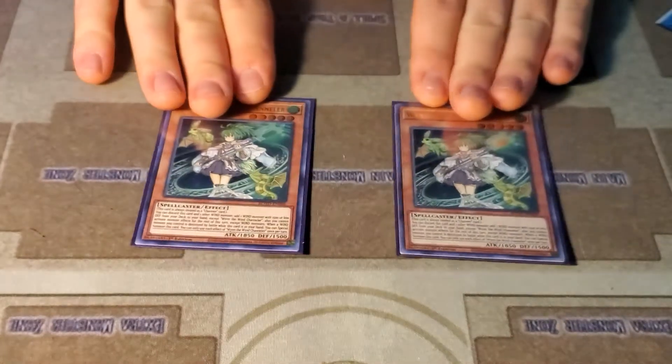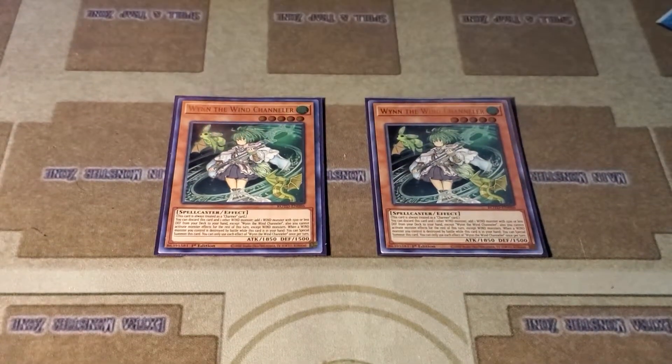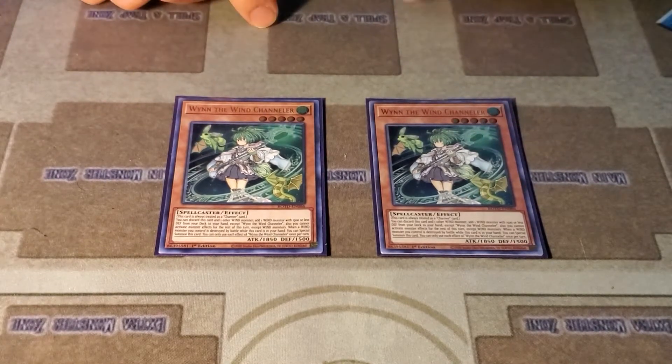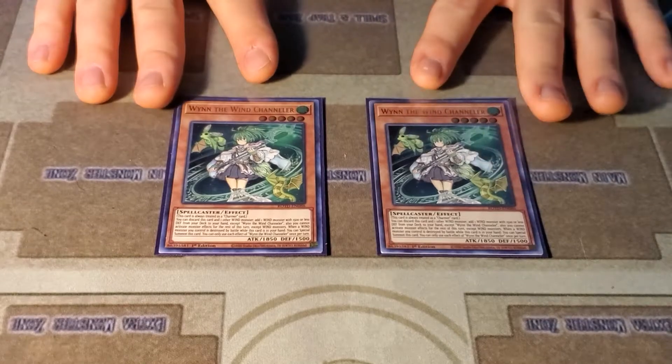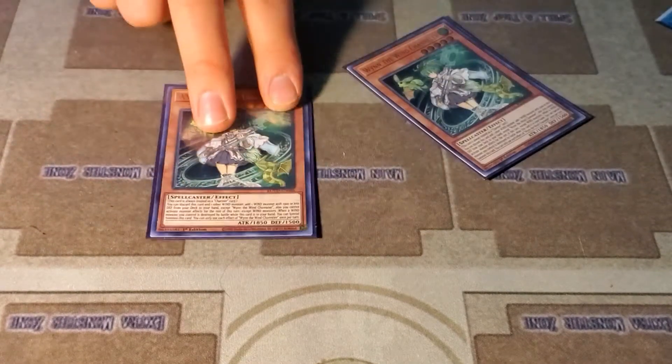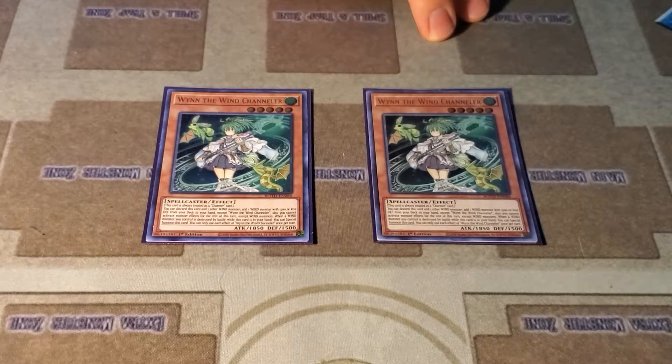Everyone else is playing this card — it's very good. Some people don't like it because you go minus, but if you don't have anything else in your hand it'll get you Channeler, start your combo, start everything. This is an excellent card. Like if anyone plays Zombies, it's your Shiranui Solitaire — it's a backup starter.